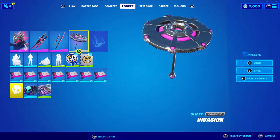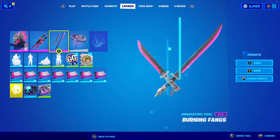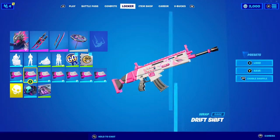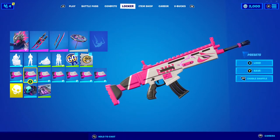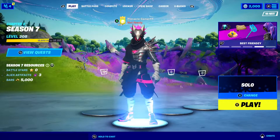For the glider, I just went with the Invasion Glider because it matches perfectly — it's silver and pink, just like the skin. And then for the wrap, I just went with the Drift Shift, just because it kind of has that same vibe that this skin does.